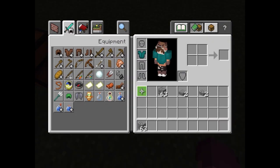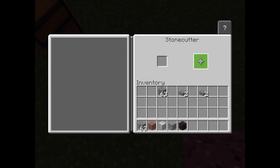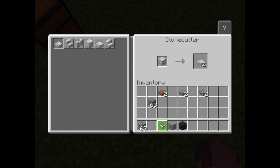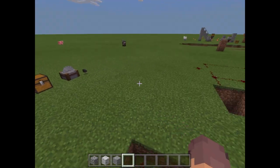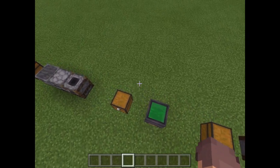Granite and andesite also work in the stone cutter — you get polished granite and similar variants. Blackstone works too — you get all the different types, including polished blackstone brick stairs, which is quite a long name. Most of these block types came in the village update. There might be some I've missed.